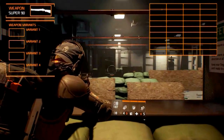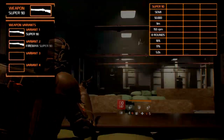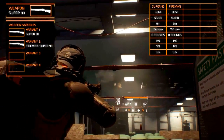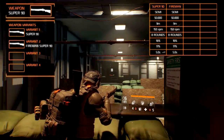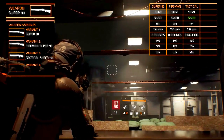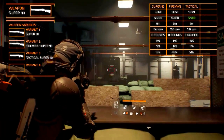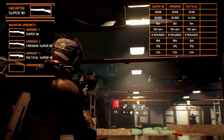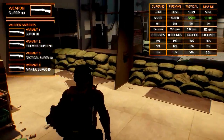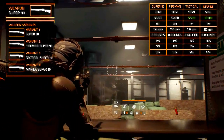There are four variants. The standard Super 90 has a design similar to the Benelli M4 shotgun. The Fireman Super 90 is a DLC weapon that is aesthetically different due to tape on the weapon and a tan camo, but statistically no different. The Tactical Super 90 short barrel shotgun, or SPS, has a modified stock and barrel design plus a handle for easier use, and is overall much shorter — it generally has a better damage profile but no other changed stats. Finally, the Marine Super 90 looks like a longer variant of the Tactical SPS but with chrome camo; its damage is slightly higher but no other statistics are increased.